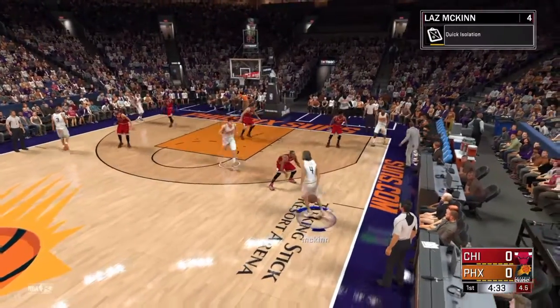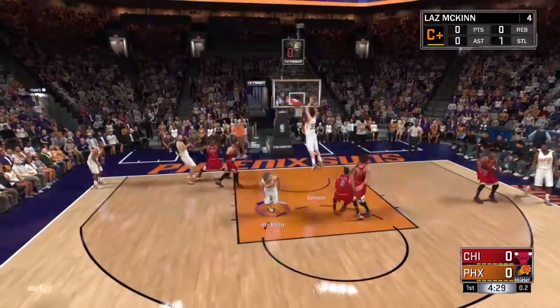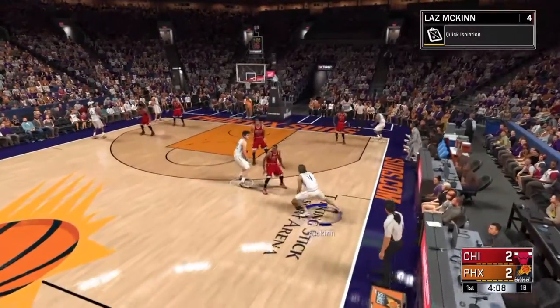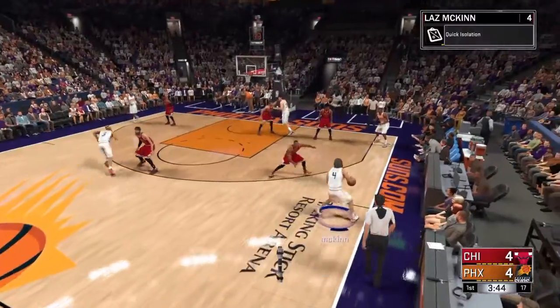Alright, you call for the isolation. You hit a double move to little Jamal Crawford and you throw the alley. Now, whenever you do this, you want to go diagonal. Don't want to go down here. If you go diagonal like that, then the guy's going to come over and they're going to have an open alley.